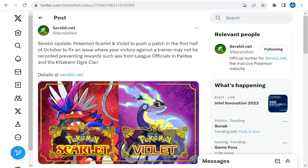Scarlet and Violet are going to be getting a brand new bug fix patch. Cerebi tweeted that Scarlet and Violet have pushed a patch in the first half of October to fix an issue where your victory against the trainer may not be recorded, preventing rewards such as from league officials in Pardaya and the Kitsakami Ogre Clan.